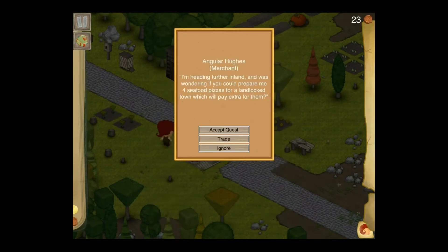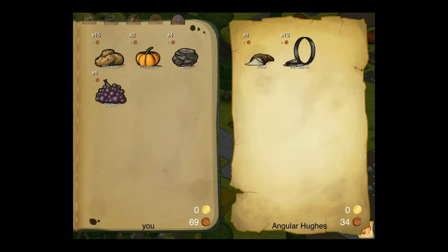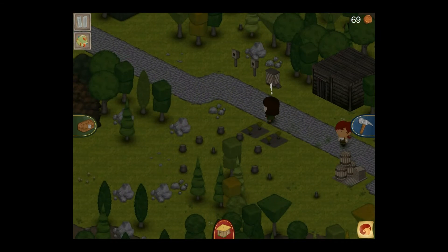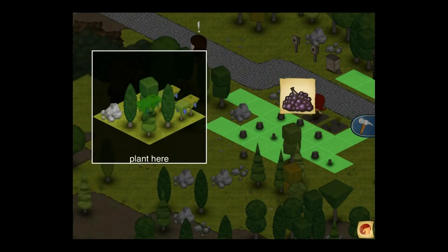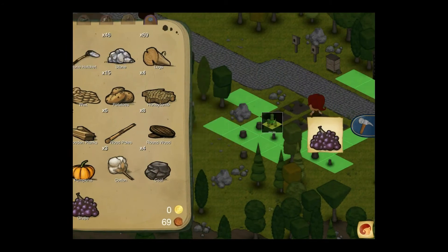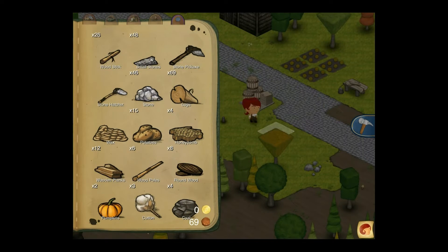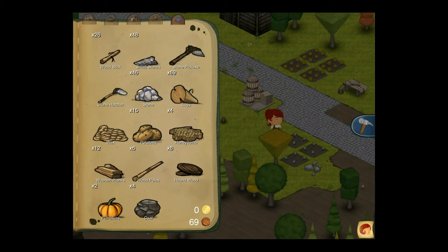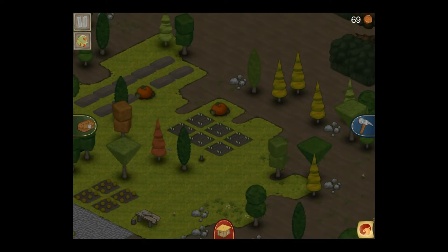What we did was we allowed the pumpkins to serve a couple of functions. First of all, they're another vegetable. This was also the first level where I decided to make quests and doing things for people mandatory — that is how you gain the basic crops. You'll be getting all your first farms and things. So we've now got cotton, grapes, berries, wheat, and pumpkins.